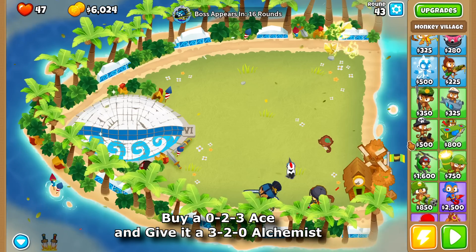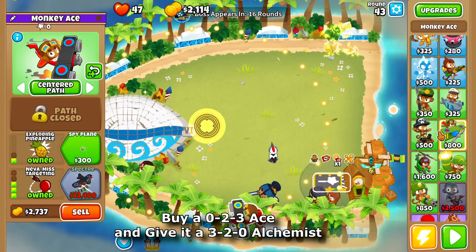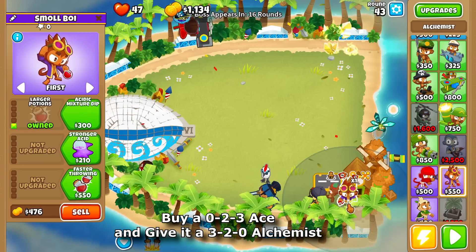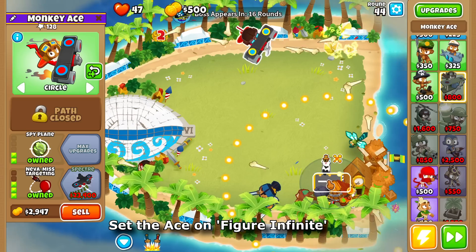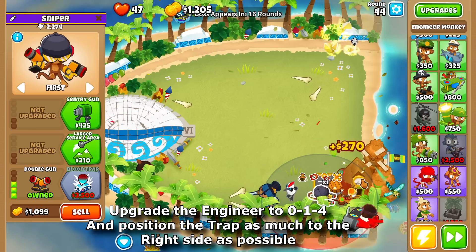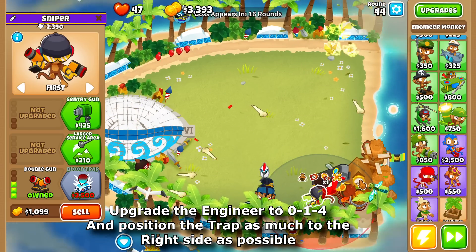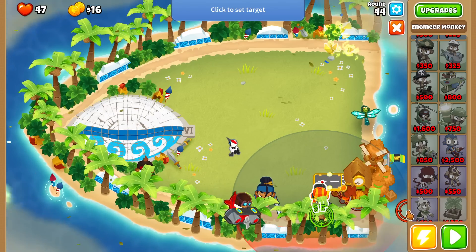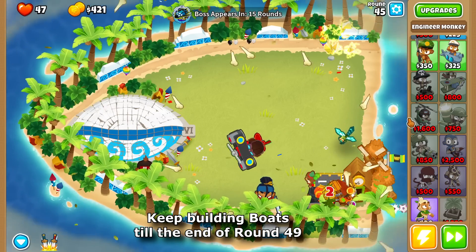Buy a 0-2-3 Ace and give it a 3-2-0 Alchemist. Set the Ace on Figure Eight Infinite. Upgrade the engineer to 1-0-4 and position the trap as far to the right side as possible.